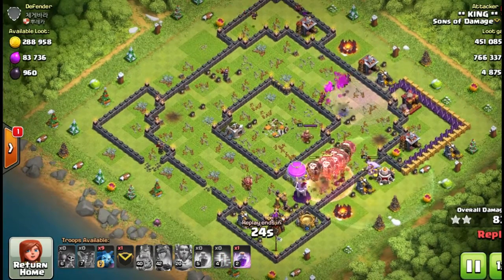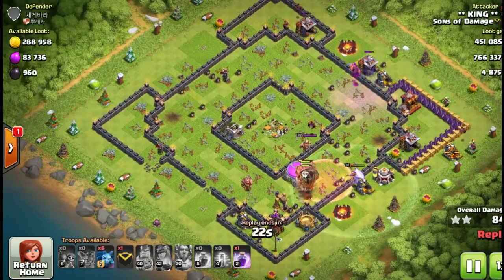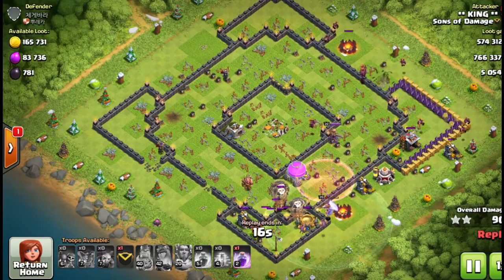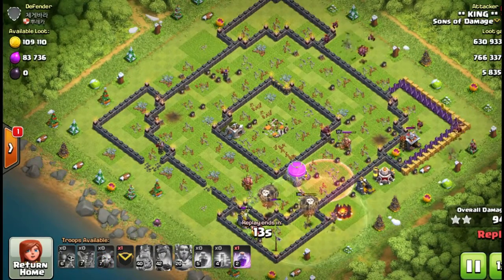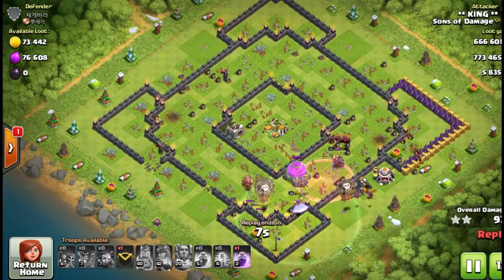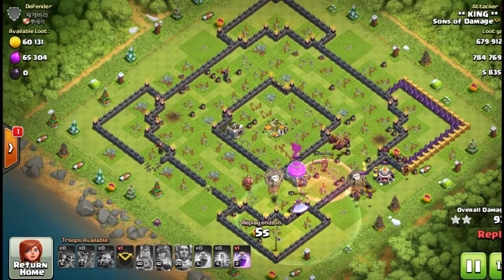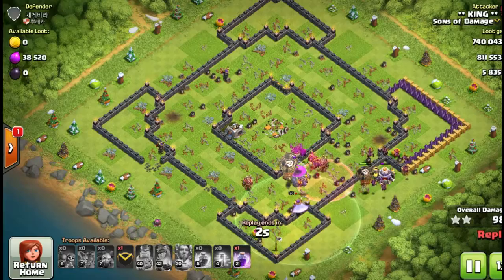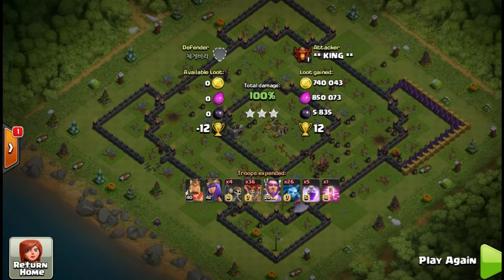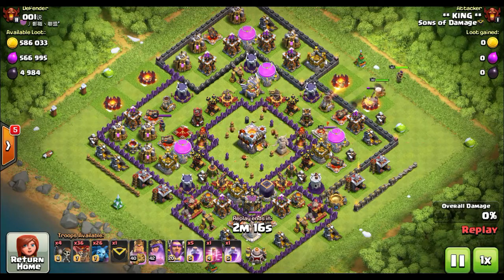The first base he found was a dead base, which there's no shame in. He said he got 2 million after the bonus, so you're going to take it. It doesn't matter if it's a dead base — this is not a pride thing. We're out there trying to hit for resources, so find the dead bases. People ask if we see a lot of dead bases because players are quitting, but that's not how it works.